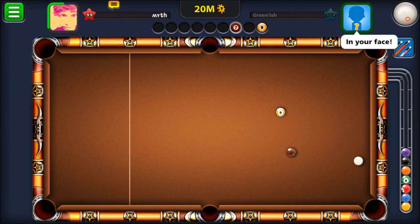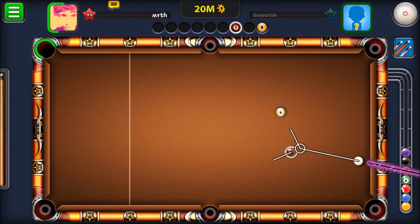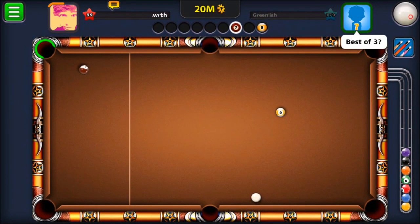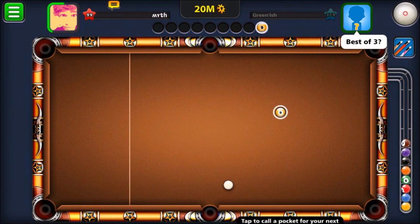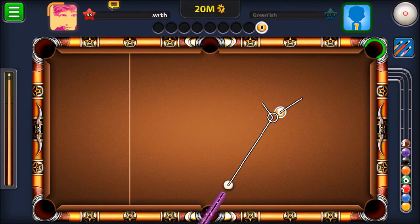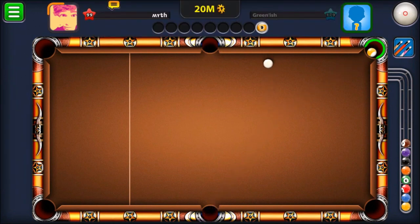Yeah, now he's just trash talking me. I'm going to go for this into the upper left so that the cue ball stays below the yellow, then put the yellow into the upper right. Pretty simple — he's trash talking me right now, but he's about to lose. Yeah, go home.